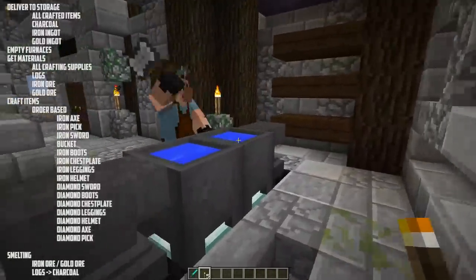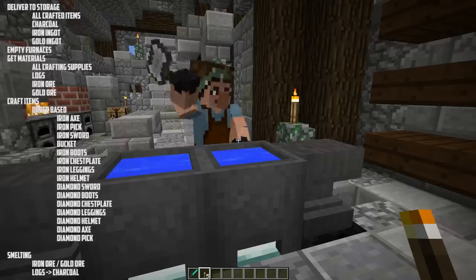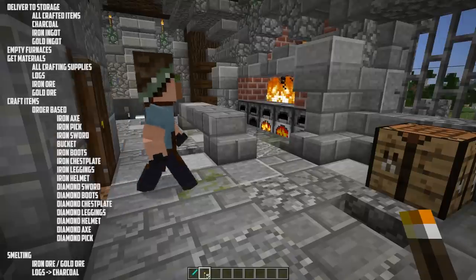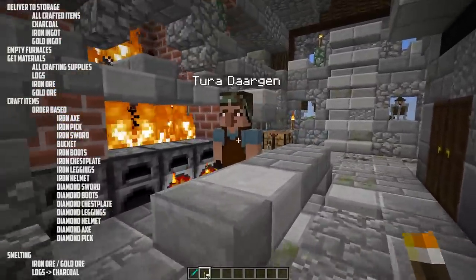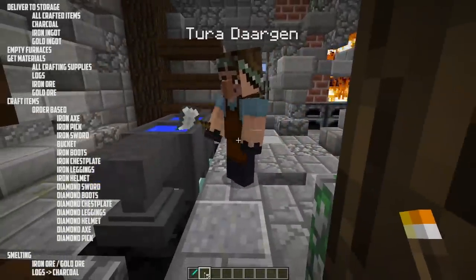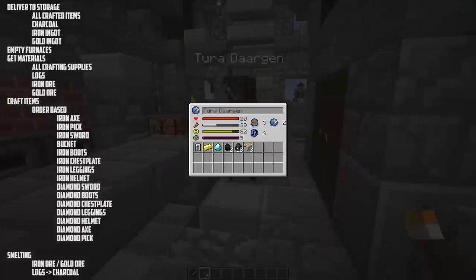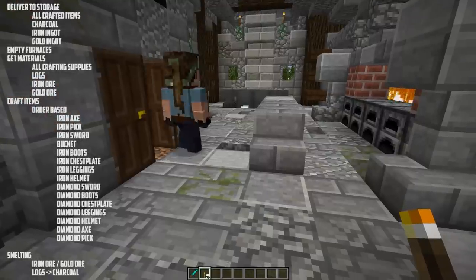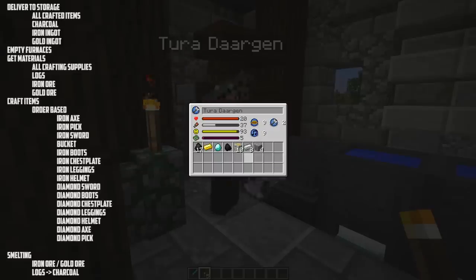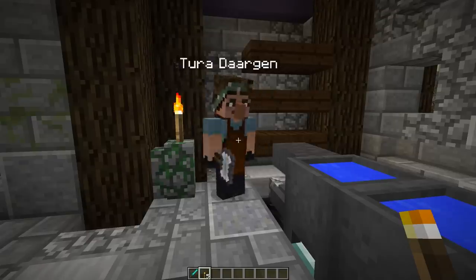Crafting items is what the blacksmith is all about. Right now it's order-based: starting at iron axe and working down to diamond pick - she makes each item as long as one isn't already in storage. She'll make an iron axe, deliver it, make an iron pick, deliver it, then if a lumberjack picks up the axe she'll make another one. The problem is it doesn't evaluate the current state of the village at all. I want to make a more intelligent system that evaluates: do guards need equipment, does a lumberjack need an axe, do ranchers need shears? That's the plan.